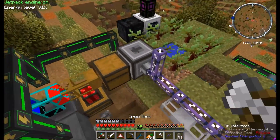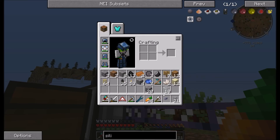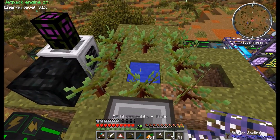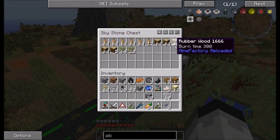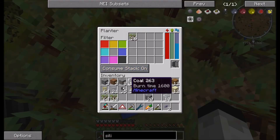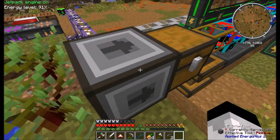I kind of wanted them to go back into this chest here, but that's not going to work with the interface. What is this cable doing? You do not need to be there, Mr. Cable. We've got our tree farm working really well — plenty of rubber, which is really good for sticky pistons.